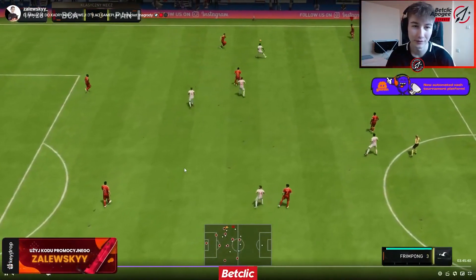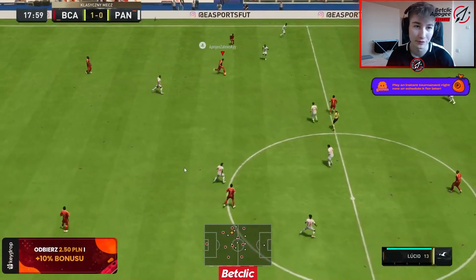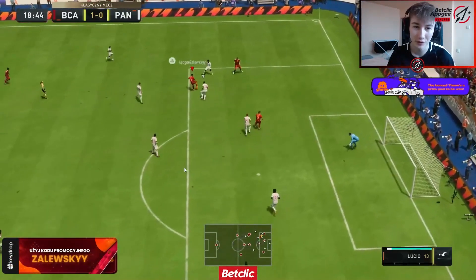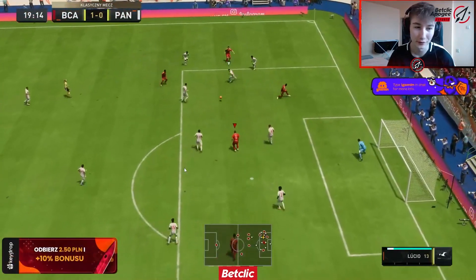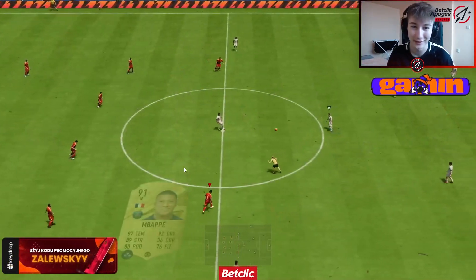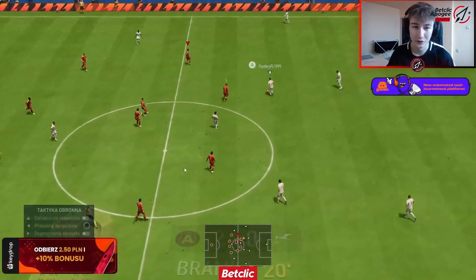The last tip is simple: don't push your defenders. My opponent in this situation pushed with his right back — it was Frimpong — and he gave me a lot of space on the wing. If you push one of your defenders and break your line of four players, your defense is literally broken. It's connected to the first tip — just make sure to have four players in the line and you should concede less goals.